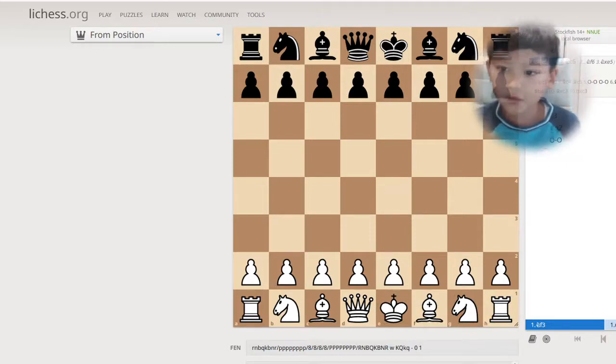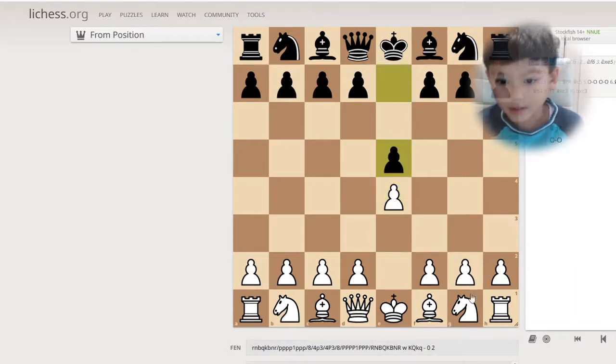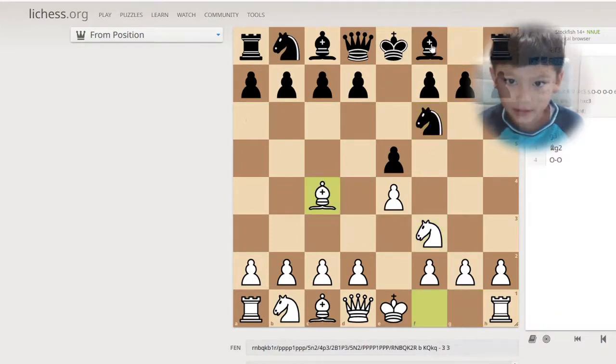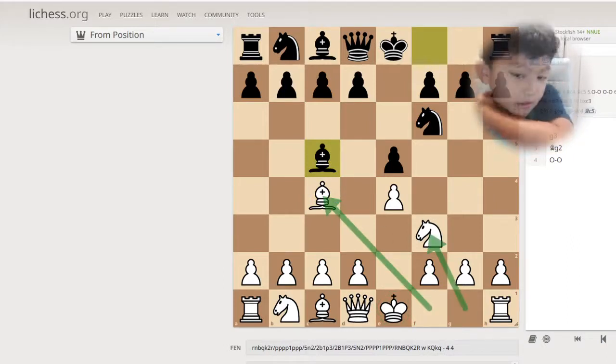And because of that, just before you can castle, you have to get these two out. We've already gotten them out. Now, because you got both of these pieces out — you moved the bishop here and the knight here — because you did that, it frees up this.